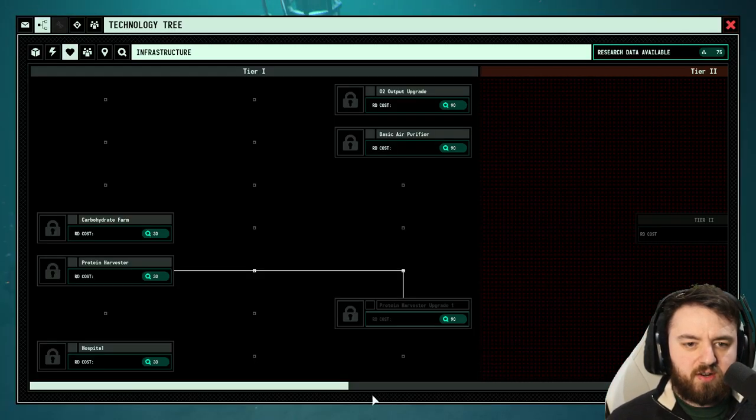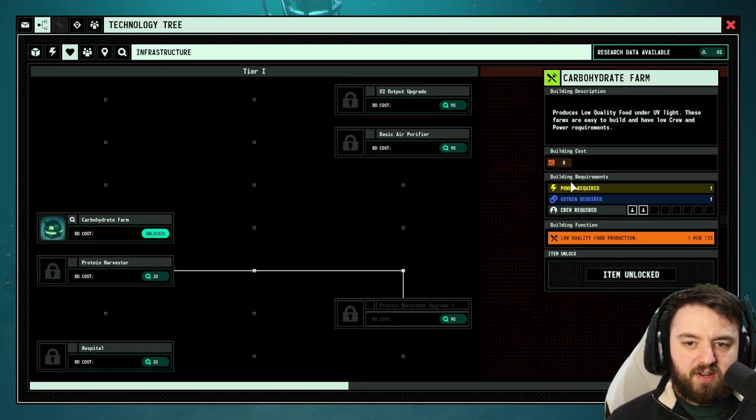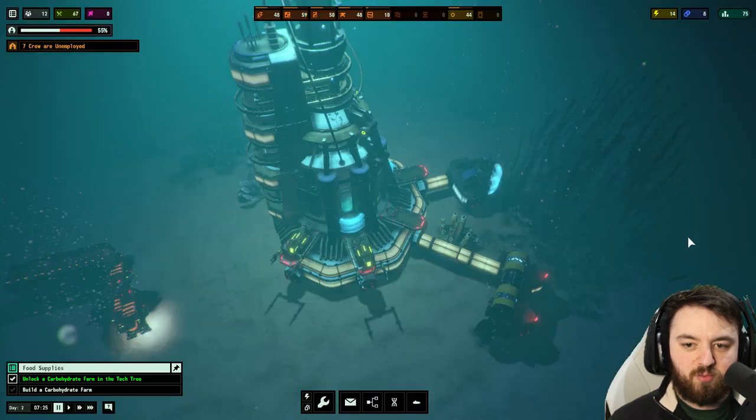The tech tree is down here in the middle, and we can go over to the carbohydrate farm, hit unlock, and it will provide us with this. Again, we need eight iron to do this, and low-quality food production is what we gain from it. It needs one power and one oxygen — we have ample amounts of both.